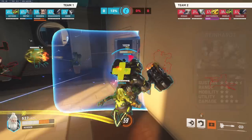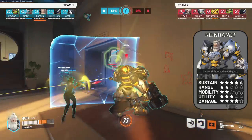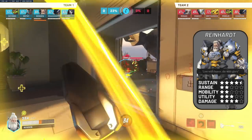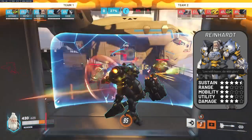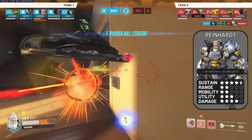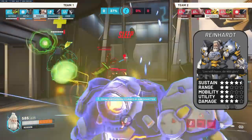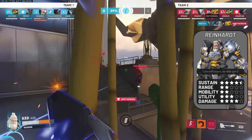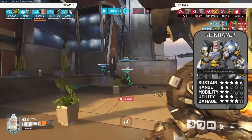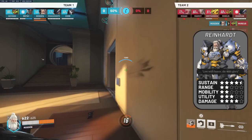Moving on to 8th place, I have Reinhardt. I'm happy to say that Reinhardt is a much better hero than he was in Overwatch 1, and you could argue he can be placed a few spots higher. Both his mobility and range are better than in Overwatch 1, with his more controllable pin which you can now cancel, as well as having two fire strikes. However, likewise to Junker Queen, Reinhardt still has deficits in his range and mobility, which make him a hard tank to rank up with. As a Reinhardt you can basically do nothing against the top 3 DPS right now, being Sombra, Genji, and Sojourn.